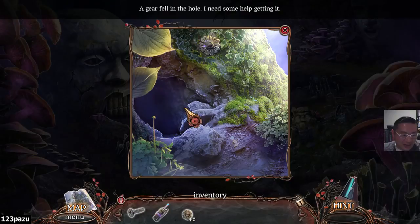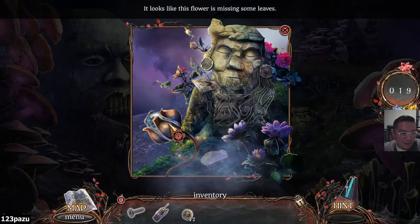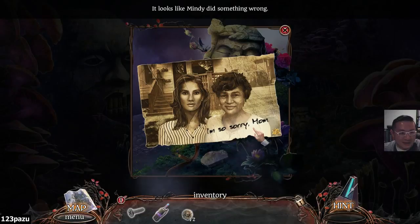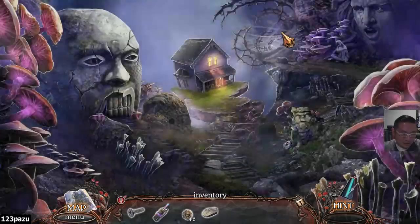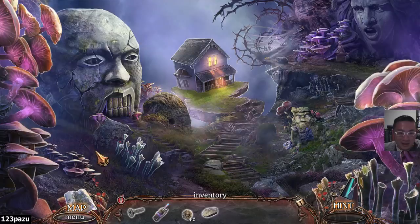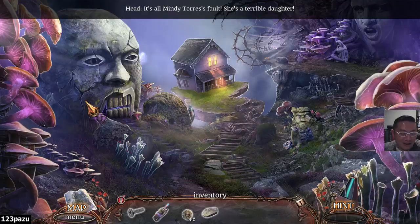Do you guys see that animal here? Gear fell in the hole, need some help getting it. There's something - what is that? A bird? Hiding behind the rock, playing hide and seek. Looks like this flower is missing some leaves. I'm so sorry, mom. It looks like Mindy did something wrong - Mindy the nurse. I'll see you - Garden. Am I actually inside her head now? I'm playing as her character, or I'm in her mind. There's the bird again. Eluding me.